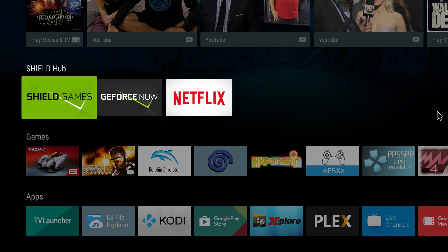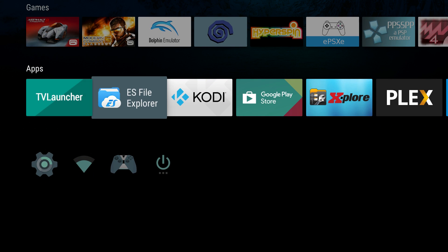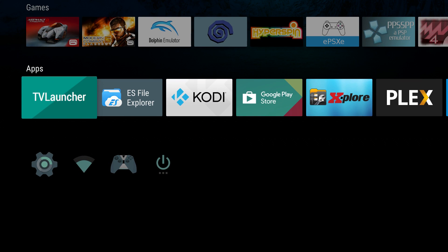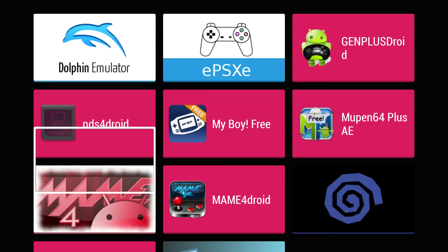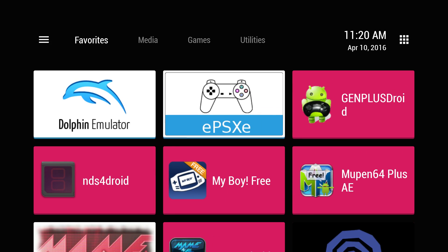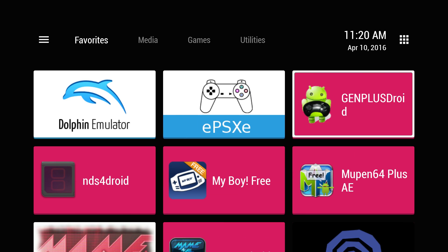Hey, what's going on everybody, it's ETA Prime back here again. Today I'm here with the Nvidia Shield TV console and I wanted to show you guys some MAME games running on this unit. I use an app called TV Launcher that brings me to a screen where I can put all of my side-loaded emulators, so I don't have to go into settings to find them — they just get listed here and it's a little easier to navigate.